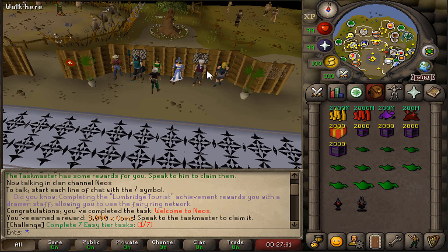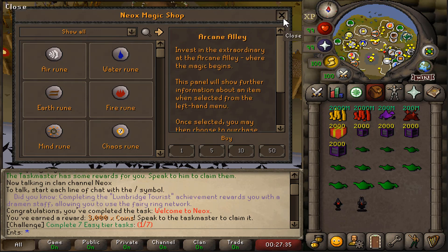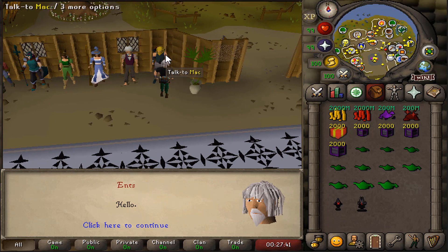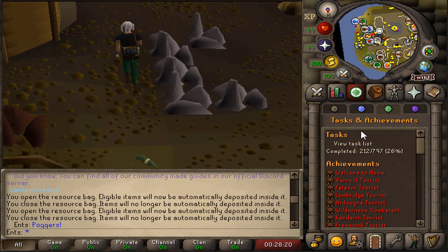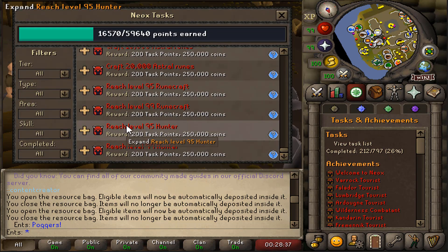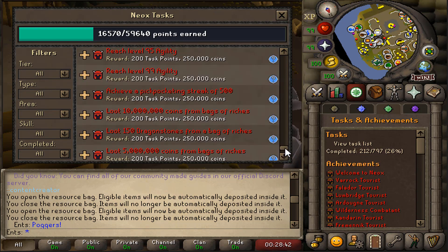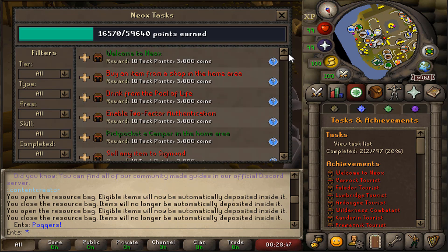The fact that this is an old school private server that brings back so many memories is crazy. Let me show you the tasks. You click on the quest tab, hit the icon, and here's the full task list. You can read about the rewards — for example, 200 task points and 250k coins. The amount of tasks on this server is endless.